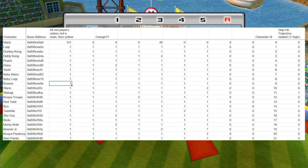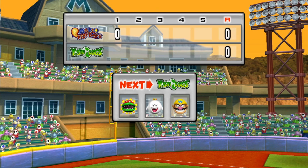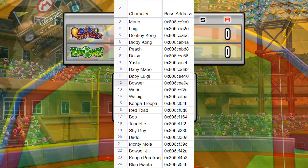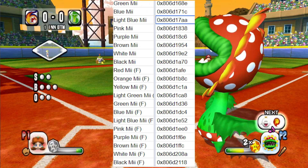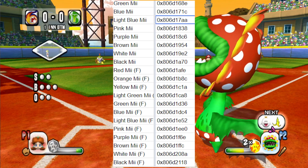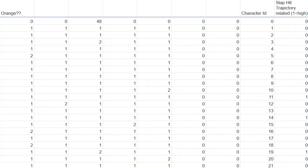It's truly incredible. Basically, the stats table has all the characters in the first column, including the Miis — both male and female — then their base address that the game refers to them as, and then a ton of columns of numbers, of course not labeled.